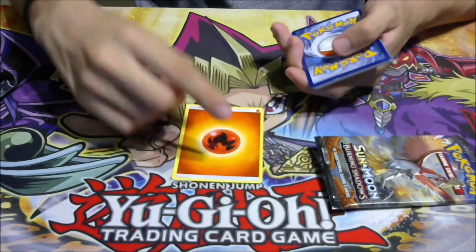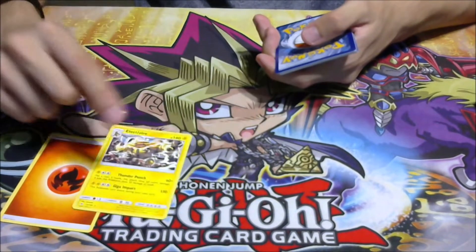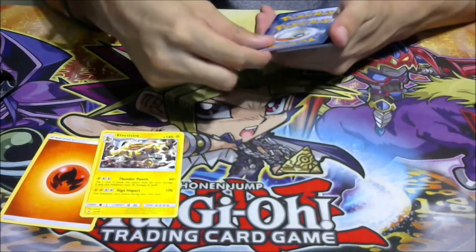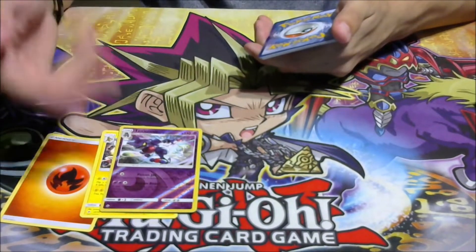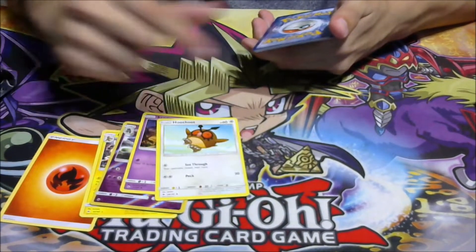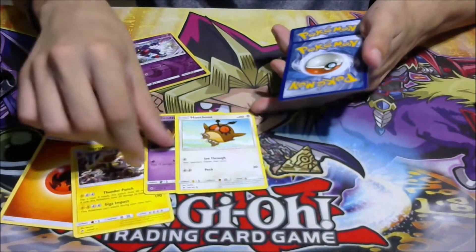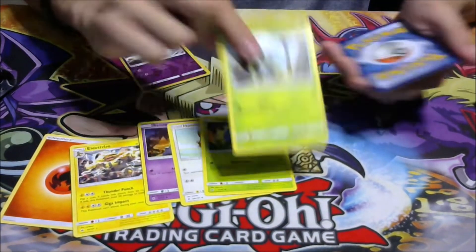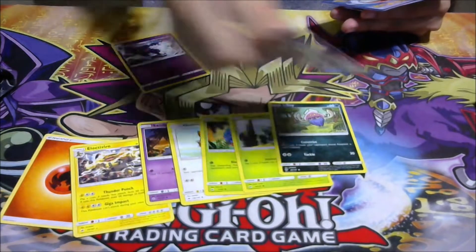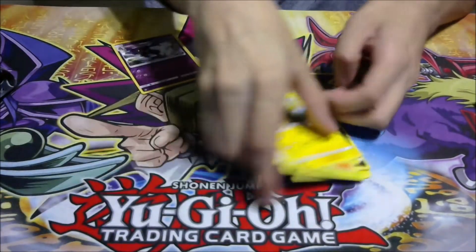Our first card is an energy card. We got an Electivire — nice, one of my friends' favorite cards, he loves the shiny Electivire. We got a Toxic Croak — not bad. We got a Sandy Ghost. I believe the Toxic Croak is a reverse holo. Then we got a Tangela, Dewey Spider, Inkay, Electabuzz — we got the evolution right there — Alolan something, and a Metapod. Metapod, not bad!